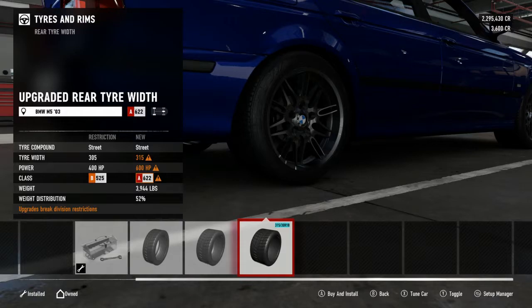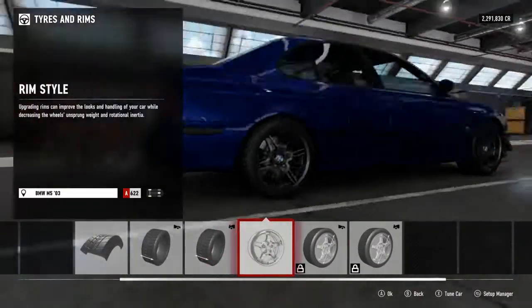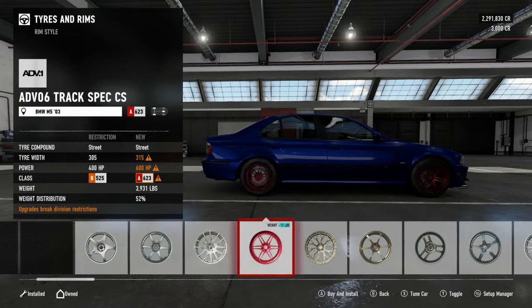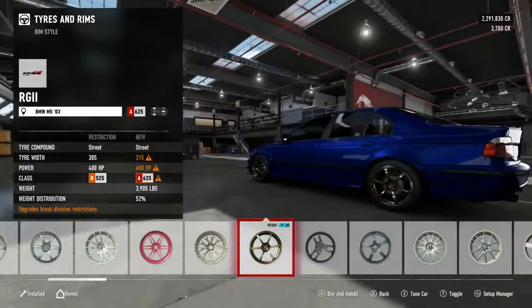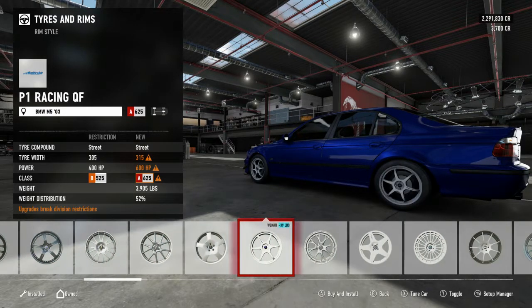For the rears I'm going with 315s - wider width in the rear for the grip, that's how I like it. Now we're changing the rims. I'm going to slowly go through and pick some rims I've never had before. Just going to go through the rims and see which one suits the car.